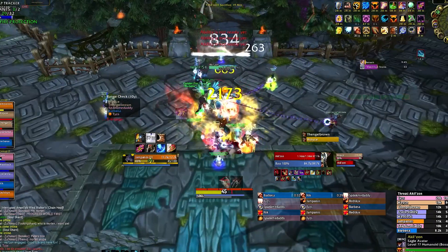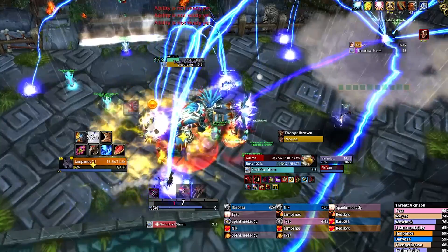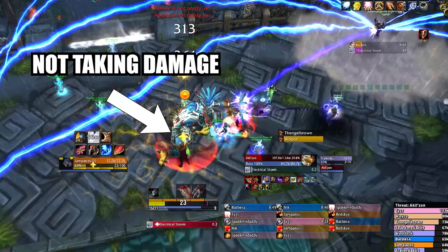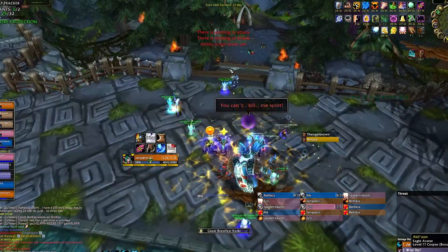Make sure people knocked up into the air are at full health before they hit the ground. When the storm comes, move underneath the cloud and keep attacking the boss. The range of the cloud is deceptively large, so if you spread correctly, the melee should still be able to hit the boss during it. Make sure nobody dies and the boss will die.